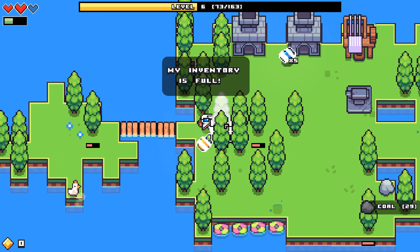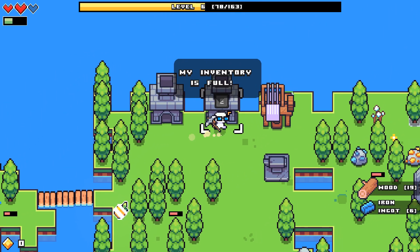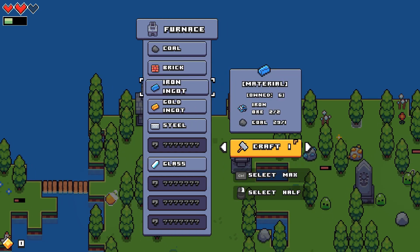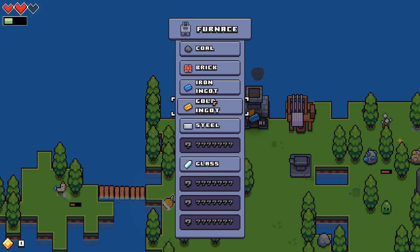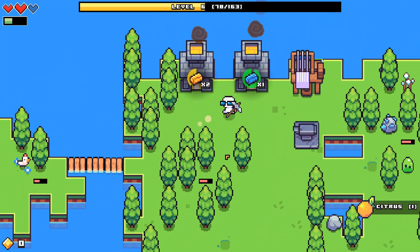I got a chicken! There's a chicken - he'll leave eggs now and then I think. I killed my first chicken in my last playthrough as well, if I remember correctly, which breaks my heart. But yeah, they do drop eggs.